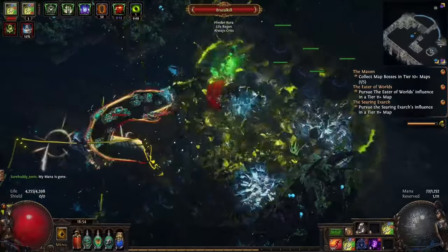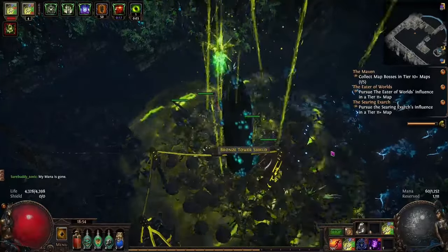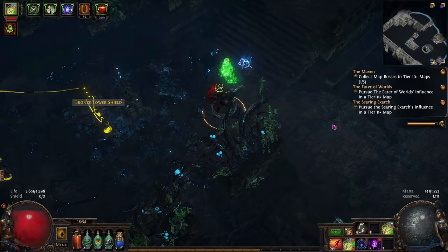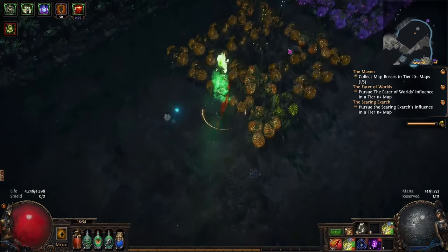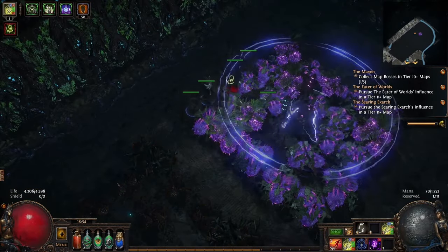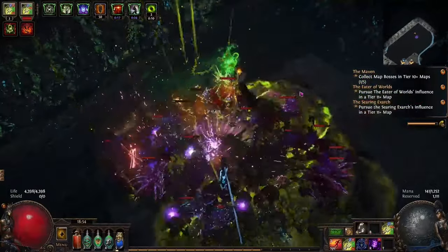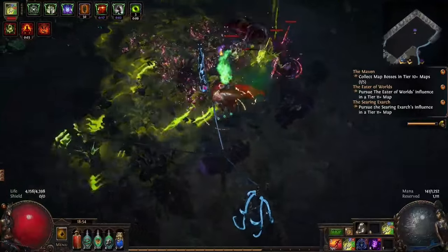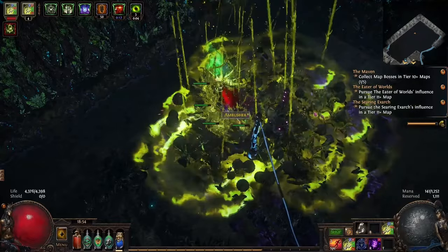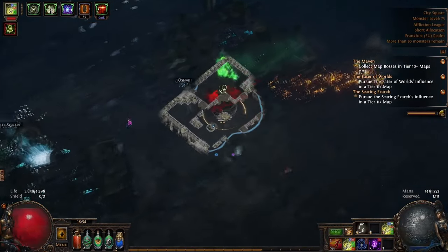Lastly for the Ranger we have the Pathfinder. This class's focal point is her flasks, which she uses with increased effectiveness. Many of the Pathfinder skills can conserve or gain extra flask charges, giving flasks additional offensive or defensive effects while active or protecting from harmful ailments. Her remaining skills enhance elemental damage, chaos damage or poison. The Pathfinder is a flexible class that benefits both from spells and attack builds, especially ones that use damage conversion. Overall this class is your poison and flask ascendancy, with strong defensive and quality of life through automatic poison spread, making it a strong choice for a league starter.